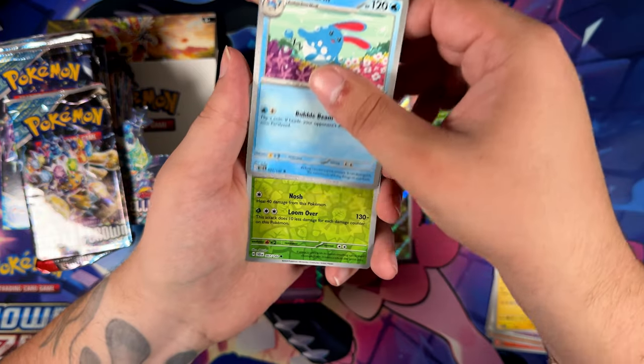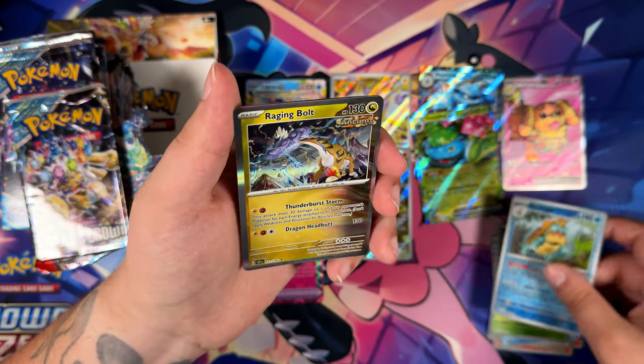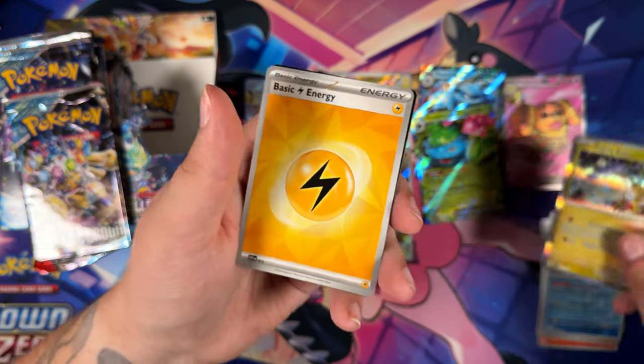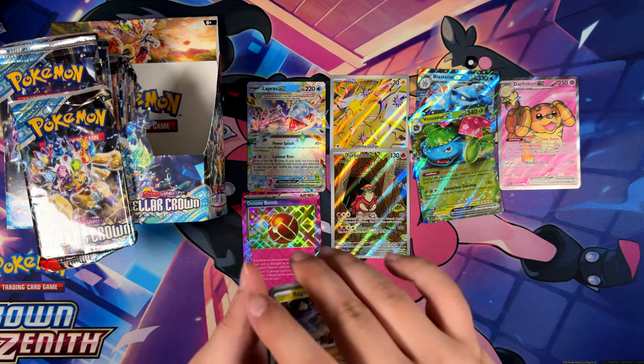Vick of Ult, got an Azumarill, Coron of Iron, got a Dreadnought, and a Raging Bolt. That's a cool-looking illustration by Kodama — really cool. Shame it's just a holographic, but it is what it is.